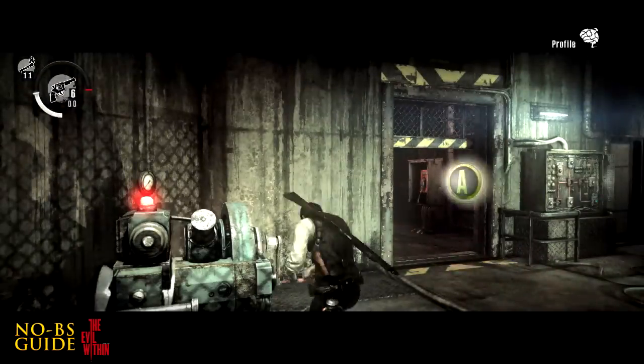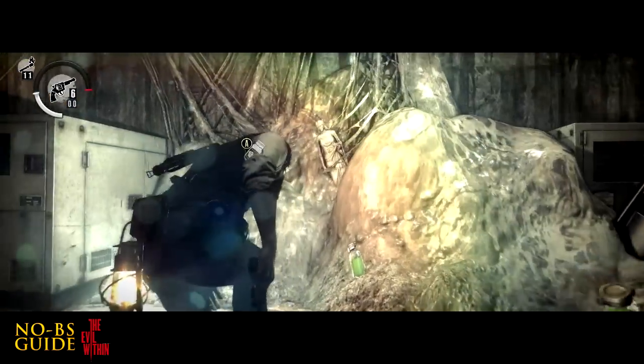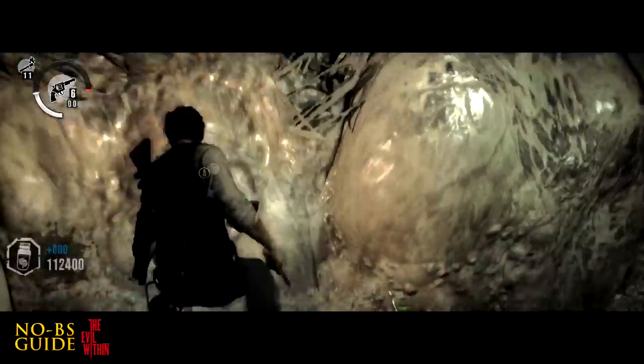After the generator has started, instead of leaving, go down this hallway, and at the end you'll see it has opened up — a secret room. Break the statue and grab the key.